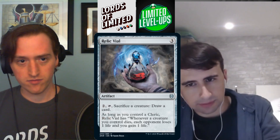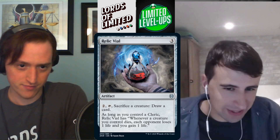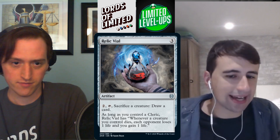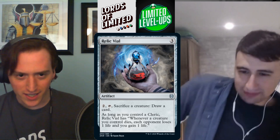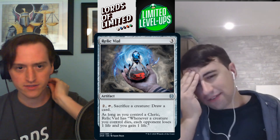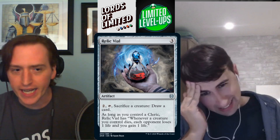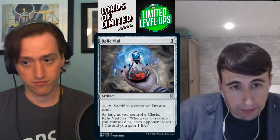Relic Vial — three mana artifact. Pay two, tap, sacrifice a creature: draw a card. As long as you control a cleric, whenever a creature you control dies, each opponent loses a life and you gain a life — like a Bastion of Remembrance without the creature. The cleric deck seems nuts. You could also play this in a not-dedicated cleric deck like white-blue with some life gain synergy. C+ to B-.